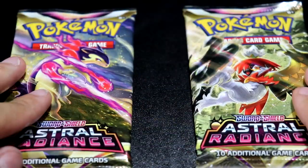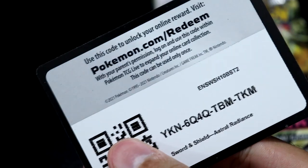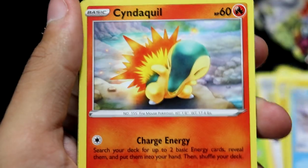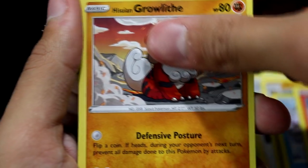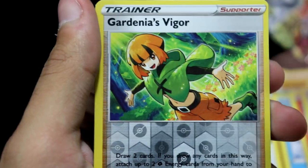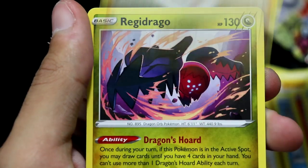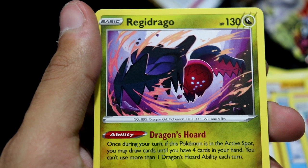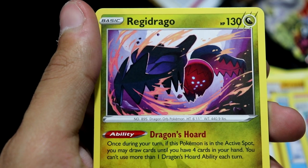And then there were two. Can we get a Typhlosion to round out the starting trio? Come on, give it to me. Yanmega, Selene, Kranidos, Bergmite, Hippopotas, Cyndaquil, Ponyard, a Growlithe, and behind it Gardenia's Vigor — love the haircut, actually. And behind it, to round off the Regis — Regidrago. What a weird and odd inclusion.